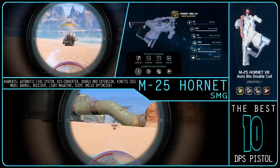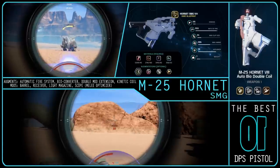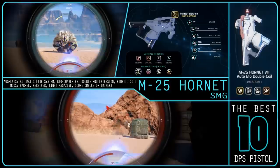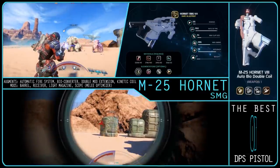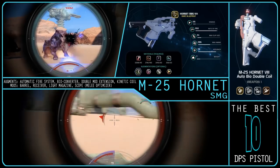The best pistol for general use and definitely for DPS is unsurprisingly the M25 Hornet, specifically when used with the automatic fire system. If you don't use that, it falls to the Sidewind, which is about 20% lower damage than the Hornet with auto fire. But considering how easy the automatic fire system augment is to get, it would be pointless not to use it.